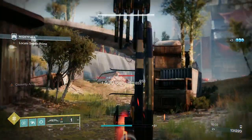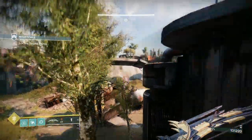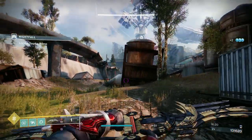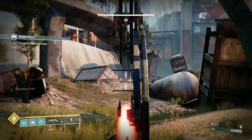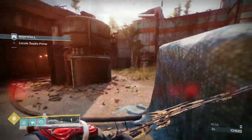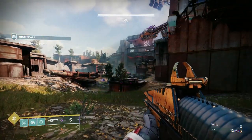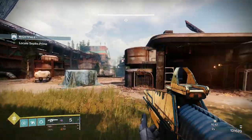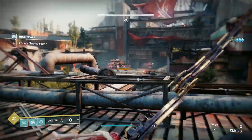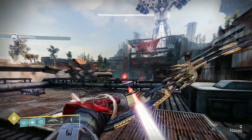The Forward Path is really stable with a good fire rate — I've got Swashbuckler and Feeding Frenzy on it. My Threaded Needle has Rangefinder and Vorpal. I don't have auto-loading holster — probably deleted the one I had because linear fusion rifles were like nerf guns for a long time. The only linear I used to use was Tarantula — big shout out to my clan mate Evan, who tried to correct me because I called it 'tarantula' when he thought it was 'tarantula,' which is allegedly a Spanish dance. It's an ongoing joke in the clan.